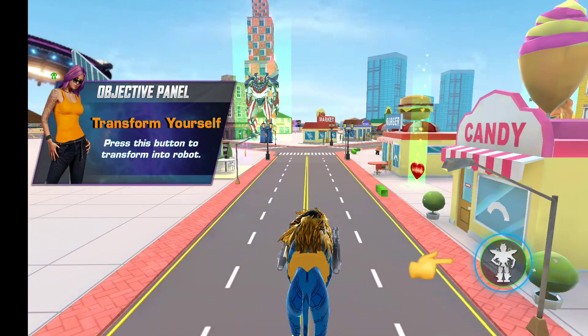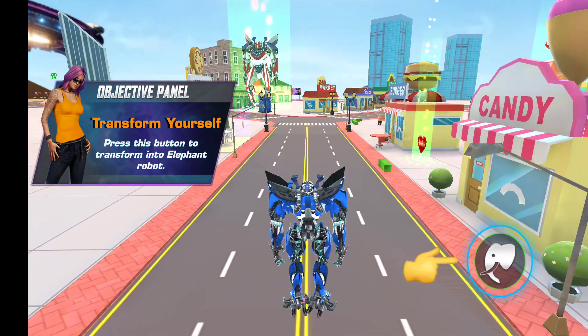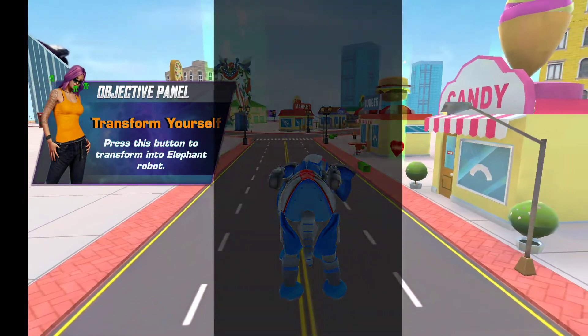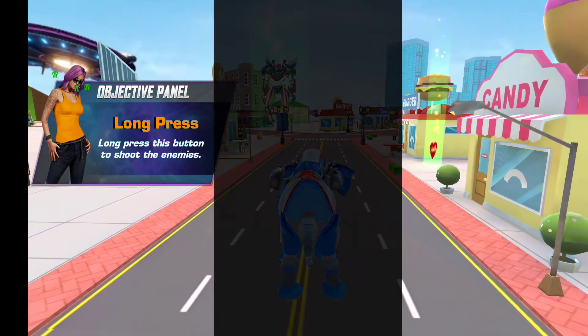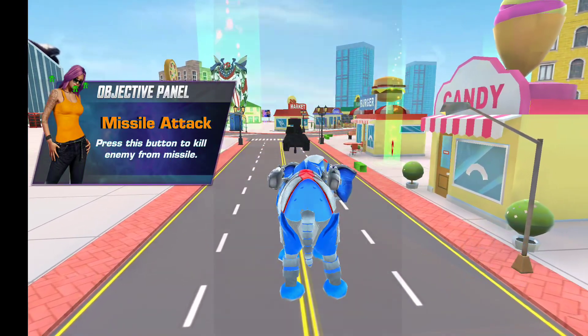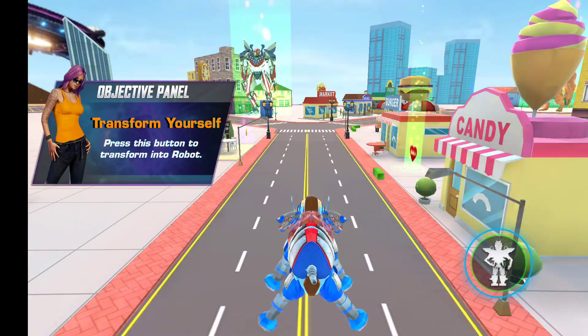Press this button to transform into a robot. Press this button to transform into elephant robot. Long press this button to shoot the enemies. Long press this button to kill the enemy with the missile. Press this button to transform into robot.